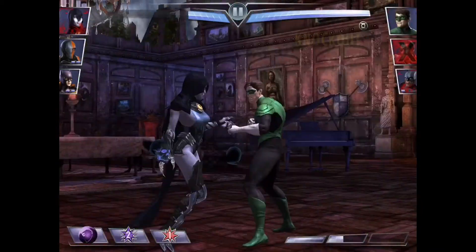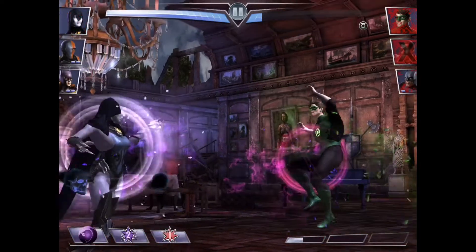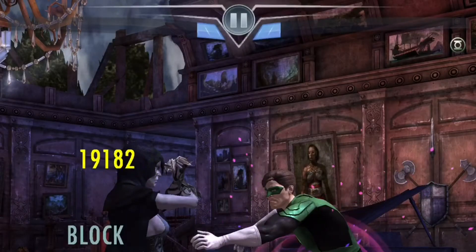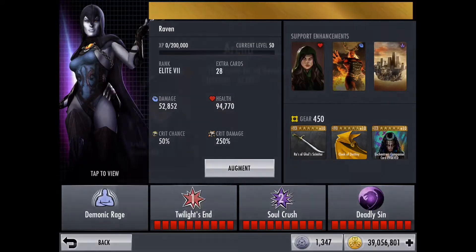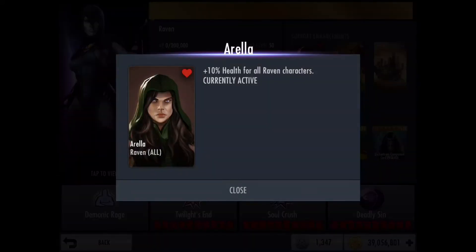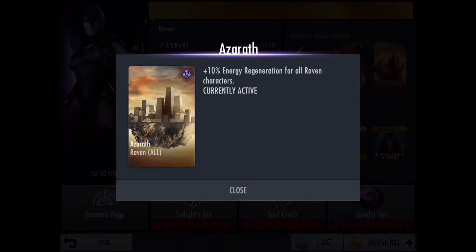This passive is absolutely amazing — it's so effective in so many areas of Injustice. Later on I'm going to show you how to effectively use her passive in fights. As for her support enhancements, she has Arella for 10% health, Trigon for 10% damage, and Azeroth for 10% energy regeneration.